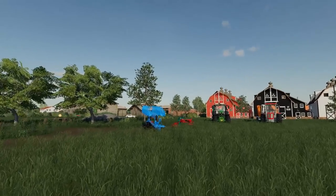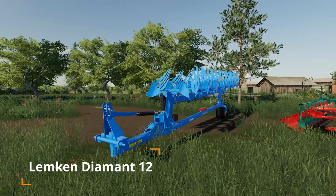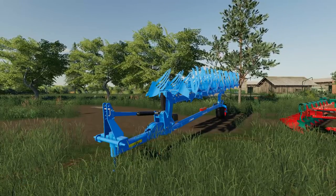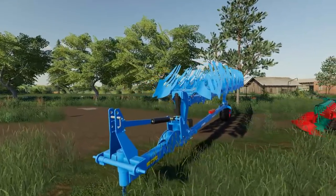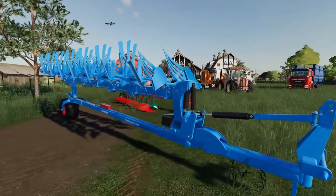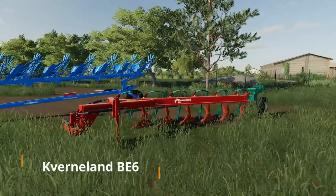First, looking over on our left, we've got a couple of plows. This here is the Lemkin Diamond 12 — it is a four-and-a-half meter plow, has a max working speed of 17 kilometers per hour, requires 225 horsepower, price is 45,000, and zero options.